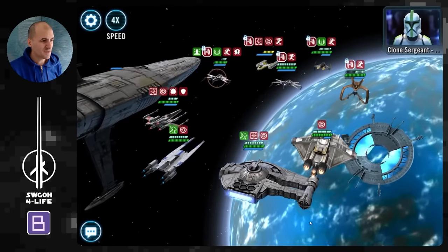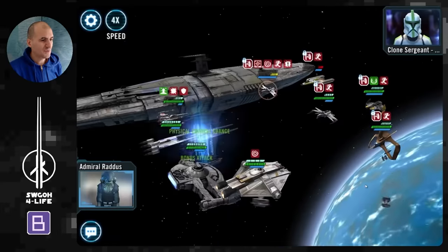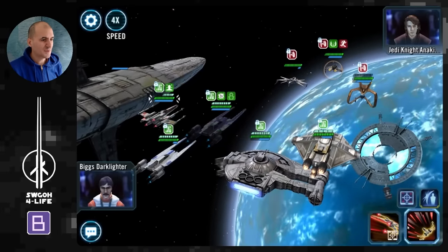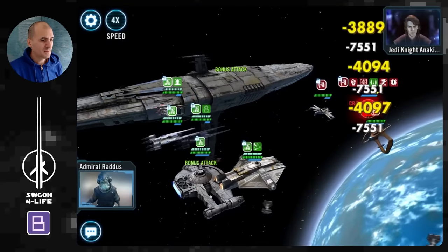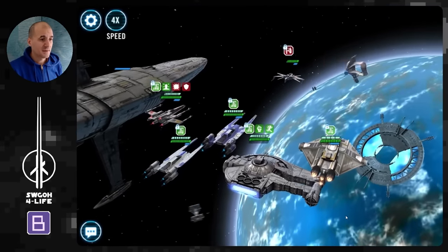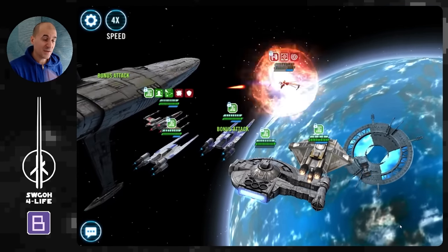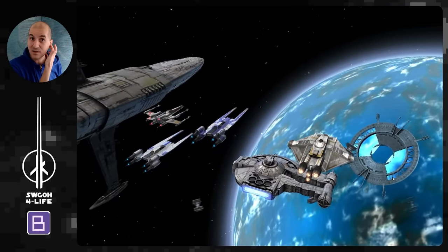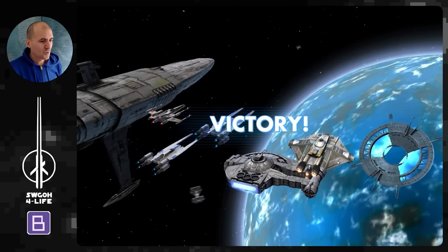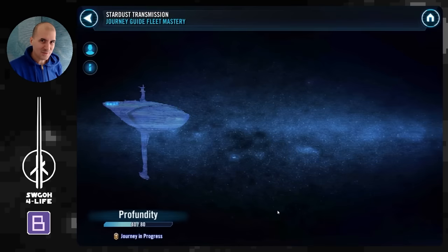Now we just clean up the rest. Bringing in Bistan, finishing off Y-Wing, then going after Anakin with no tanks left to get in the way. Finish off Fives, finish off Rex — pretty much straightforward once you bring in Cassian to cleanse Healing Immunity from Y-Wing. That's it — we've got more blueprints for Profundity, 20 more, bringing us to 40 total. That means Tier 4 grants 40 blueprints.